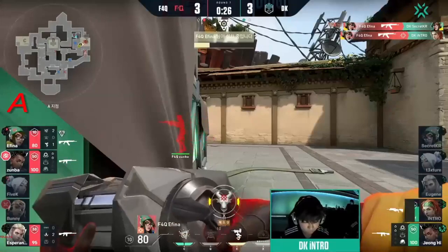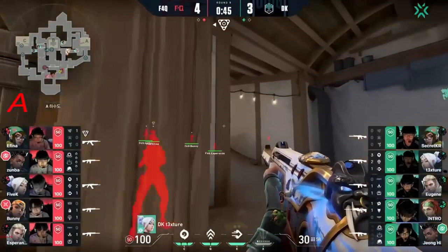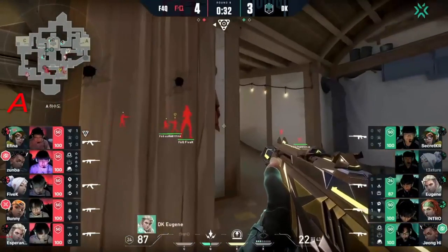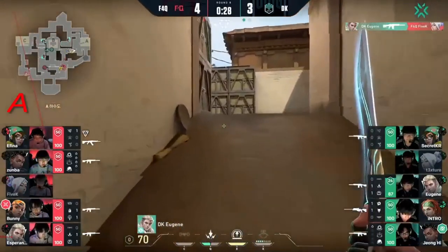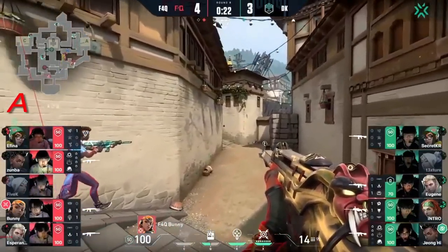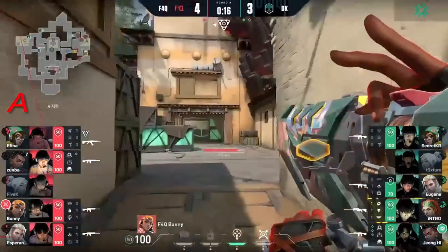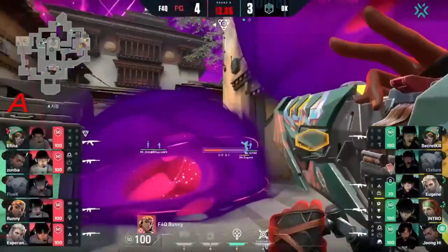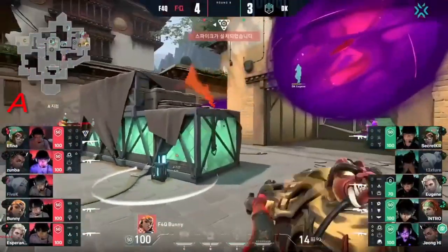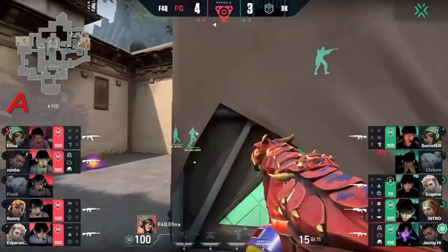Afina kills Secret — Afina gets Intro. 5k with the mind games. Eugene evens it out and pulls right back up into A. They actually have to commit now — but look, they're way out of position. No one's in A — they thought it was going to be a full run into A. This could be the misplay that costs Kia the round. Showstopper is ready — where is it going? Into heaven — nobody's up there. Smart move from Kia not to push when they hear the Showstopper. But it does allow for an easy spike plant. Four versus four — they're going to have to get the retake going.